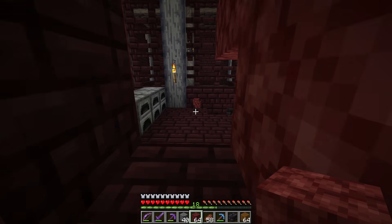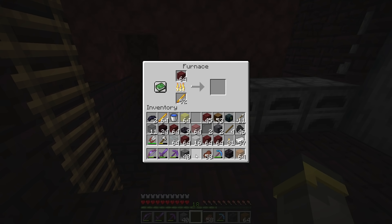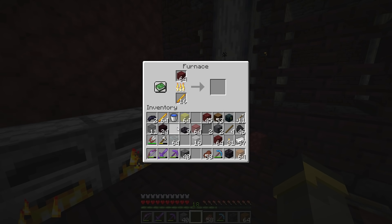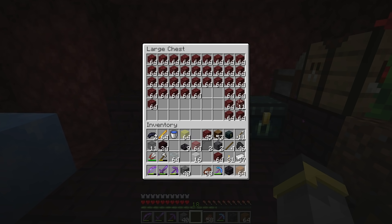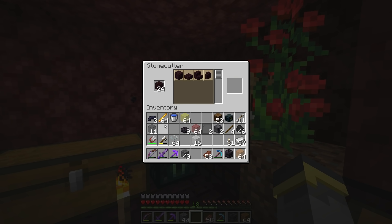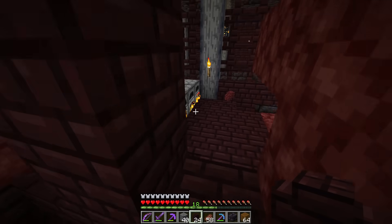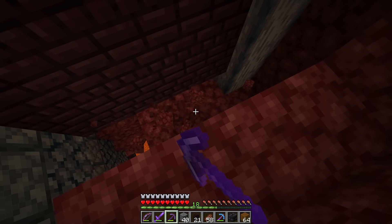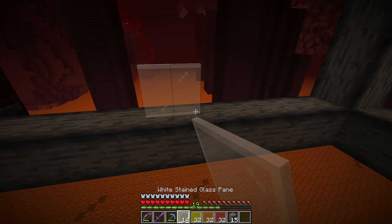Big pro tip: if you're working on a big project in the nether and you have a ton of extra netherrack, if you have a lot of fuel you can actually take that netherrack, put it in a furnace, and smelt it up into nether bricks. Nether bricks are used to craft nether brick fences and also nether brick blocks, which I'm going to need a lot of. This stuff - the extra materials - I literally don't need it. Every once in a while I'm going to take the blaze rods and nether bricks and move them over to this furnace to smelt up the netherrack into actually useful things.